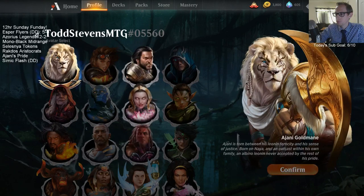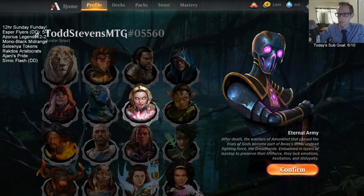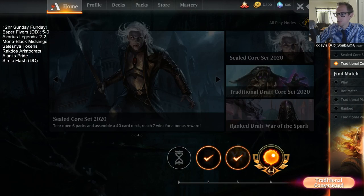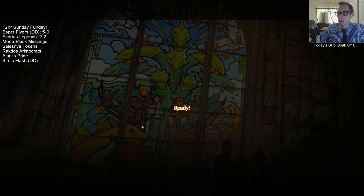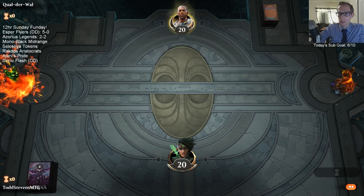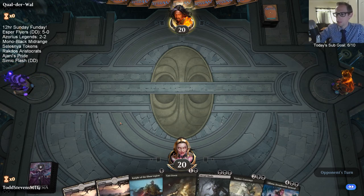Should our Avatar be Liliana or the Eternal Army? Let's go Liliana. Disfigure is definitely a consideration — maybe Disfigure is better than Cry of the Carnarium. Maybe the Cry of the Carnariums aren't necessary, but there's a lot of other good removal at the two-mana slot that I just wanted to play instead. Can we hit lands? Just gonna hit land drops.